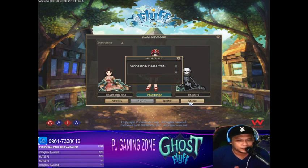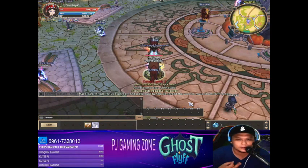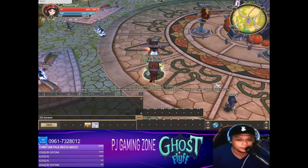So after you make your own character, actually we have 6 characters: we have mage, we have assist, blade or surgeman, knight, elementor, and sidekeeper.